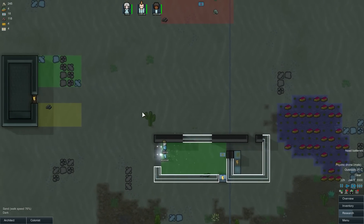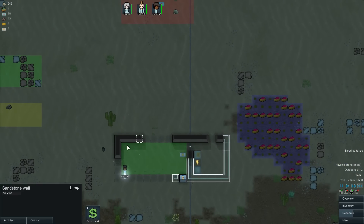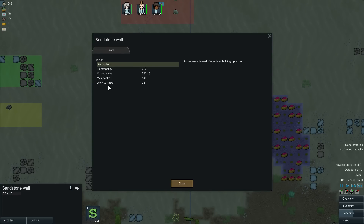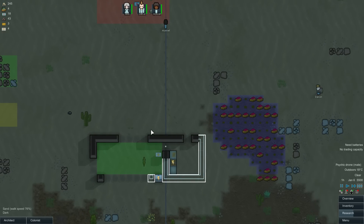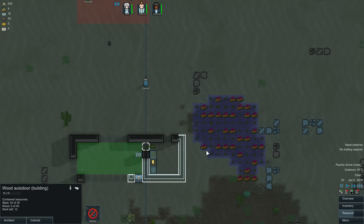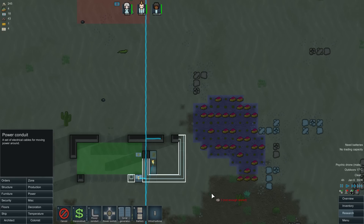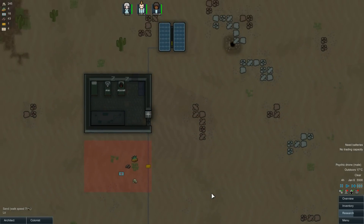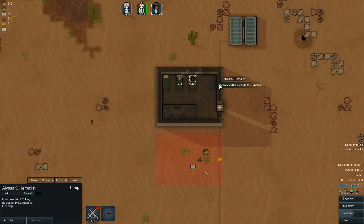Let's get these guys finishing off the construction! They are building a sandstone wall. Does it say anything about the cold? Nope — doesn't say anything about insulation of these walls, because the walls will now leak heat as well. What's that? An auto door? Okay, that should be an auto door as well. Do we have the power set up to go through there? Yes, we do!